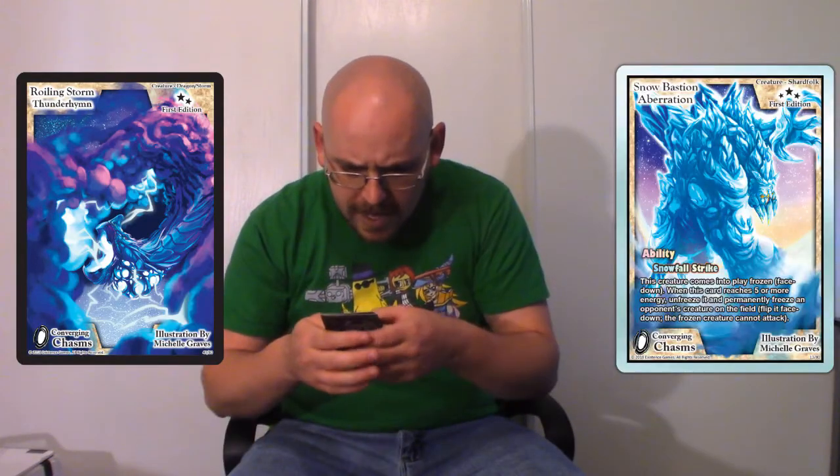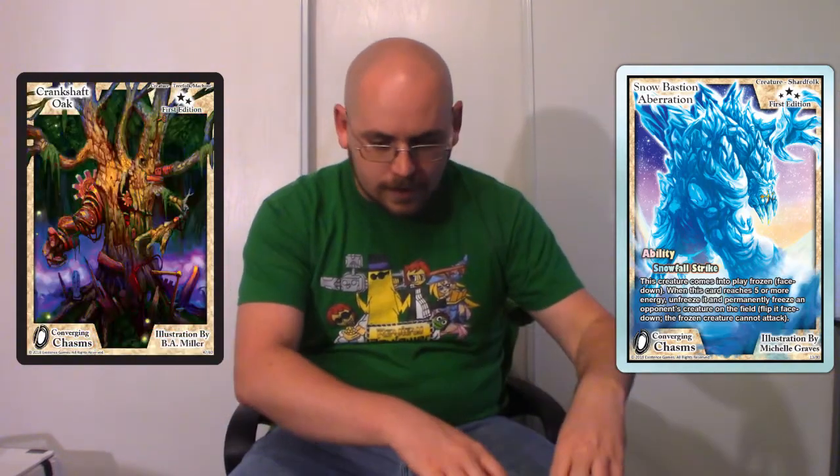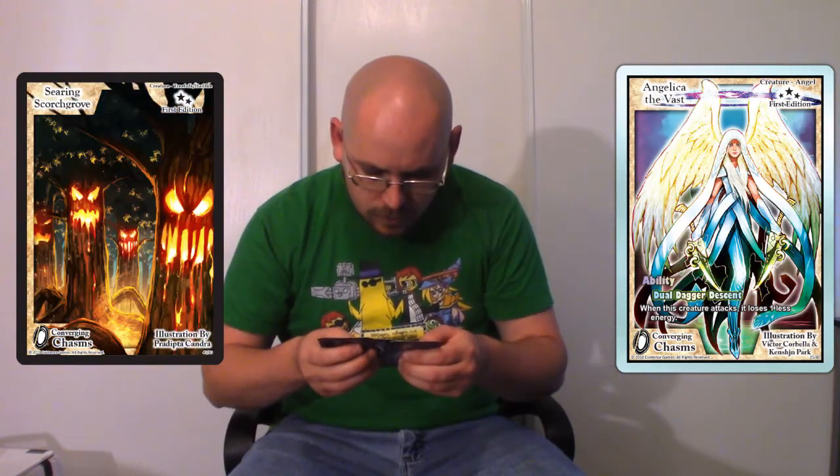I was not expecting that. The next one is an Uncommon Rolling Storm Thunder Hymn. Snow Bastion Aberration — I keep messing up the namings. Crankshaft Oak. Amethyst Void Cap. Chaos Bull. Angelica the Vast! Shearing Scroach Grove.